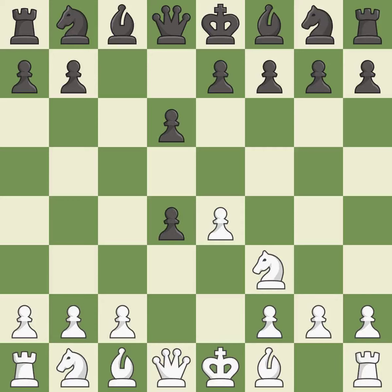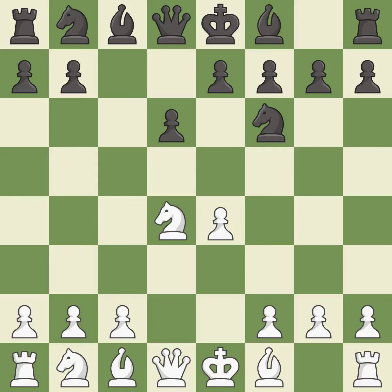cxd4 gives black two central pawns versus one central pawn for white. Nxd4 recaptures the pawn and activates the knight, in return for having one central pawn versus black's two. Nf6 develops the knight toward the center and attacks the undefended e4 pawn. Nc3 defends the e4 pawn and starts to develop on the queen's side.